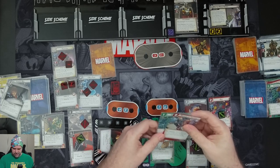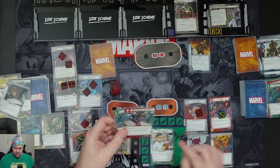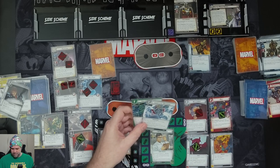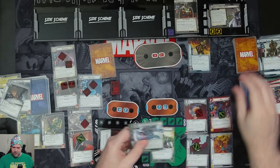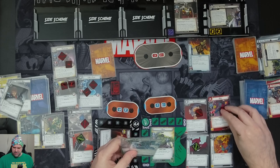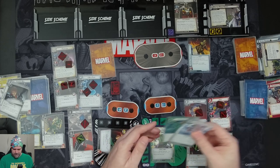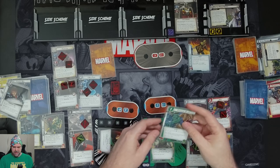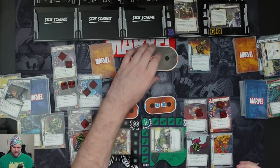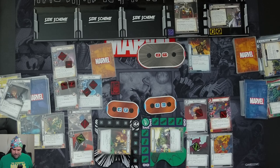Bruce's turn. Before flipping up, we use our Experimental Research ability to draw and discard a card, getting Limitless Stamina. We flip up to Hulk and take three damage, taking him down to 11. Bug thwarts one. We use a physical resource for a Crushing Blow — deal damage equal to attack, which is three — then make a basic attack for three, taking Taskmaster down to 27, which heals Bug. We ready up.